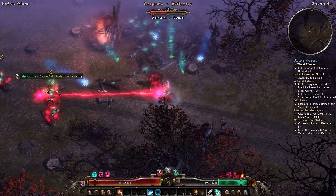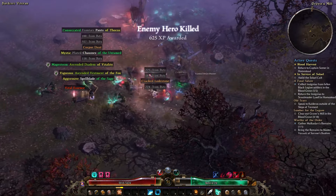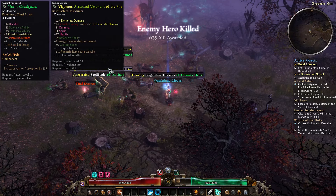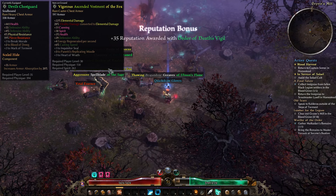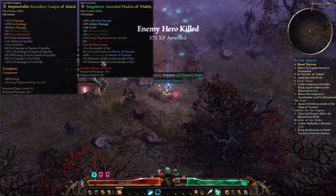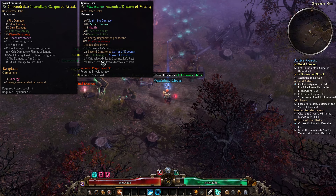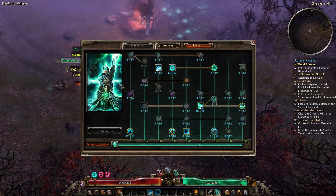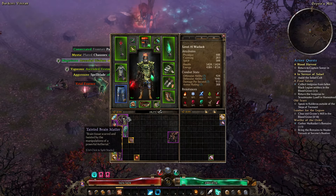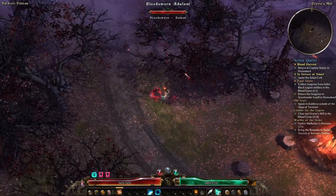Three heroes here — and they're all dead. What did we get? Ascended Vestments — so plus three to Panetti's — and a conversion I don't want. And the Ascended Diadem — this does have some MI stuff, four Mirror of Ereoctes. Extra damage is nice, plus three to Reckless Power. We don't have that yet, don't know if we're even going to get that. It's not going to be the exclusive we use, but we might take it temporarily.